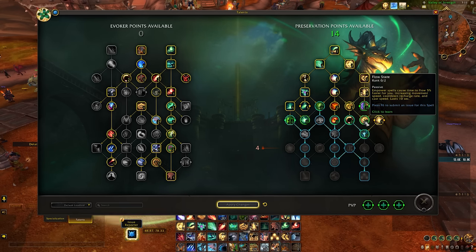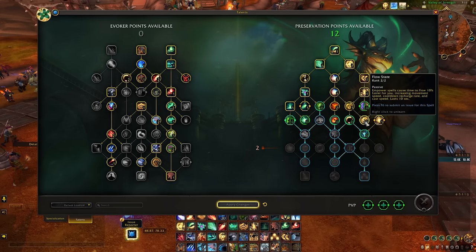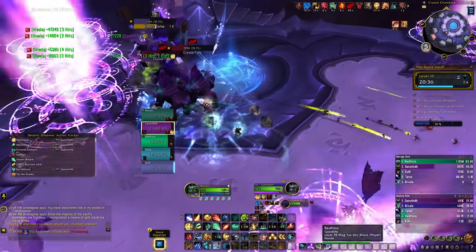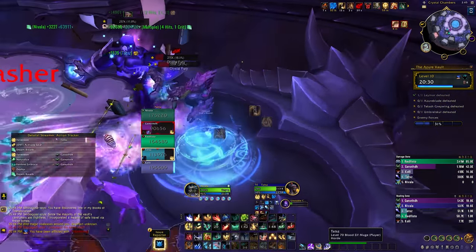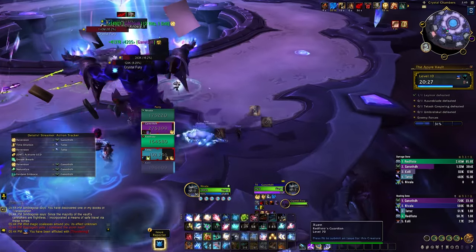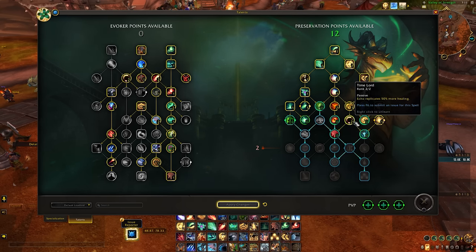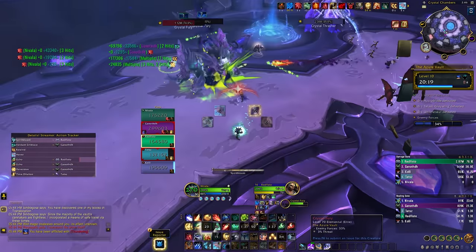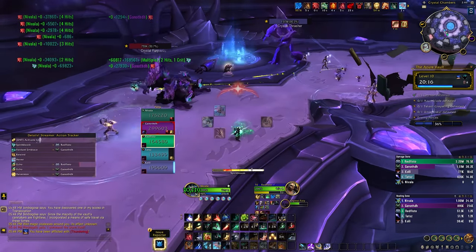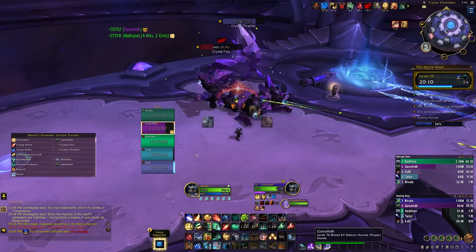Flow State — power spells cause time to flow 5% faster for you, increasing movement speed, cooldown recharge rate, and cast speed. Personally I haven't found this 10% to be that impactful, at least for now, so currently I do not take this talent. Time Lord — Echo replicates 25 or 50% more healing. If you are doing a build where you are primarily using Echoes to heal your team, then you 100% want this talent. If your main source of healing is through Emerald Blossoms and other sources and you don't really use Echo, then don't take this talent.